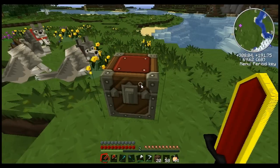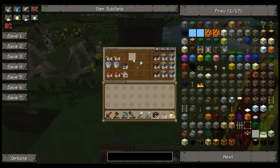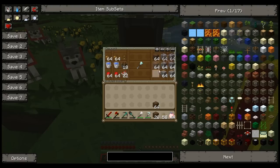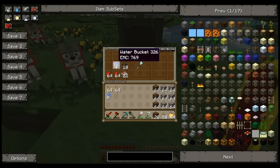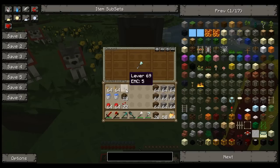So what you're going to need is a couple stacks of dirt — I think probably two — a couple of your favorite building blocks, a hoe, about two stacks of seeds, two buckets of water, about two stacks of redstone, 22 repeaters, 18 pistons, and a lever.